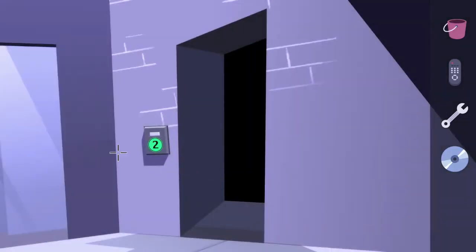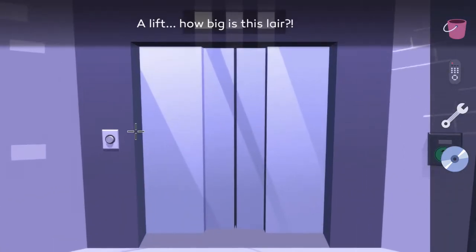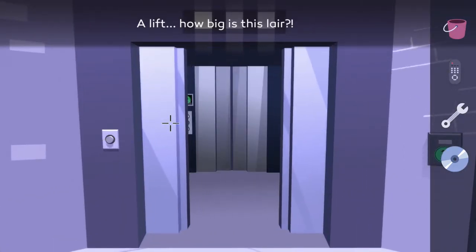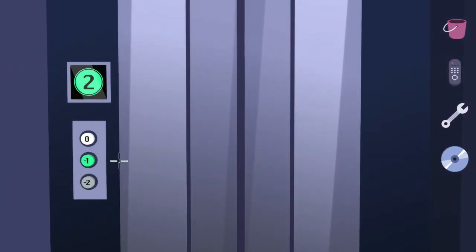Exit out of this room, then interact with the elevator door and then the button just to the left of it. Head on inside — there is a button blinking green for basement level one, so go ahead and hit that.